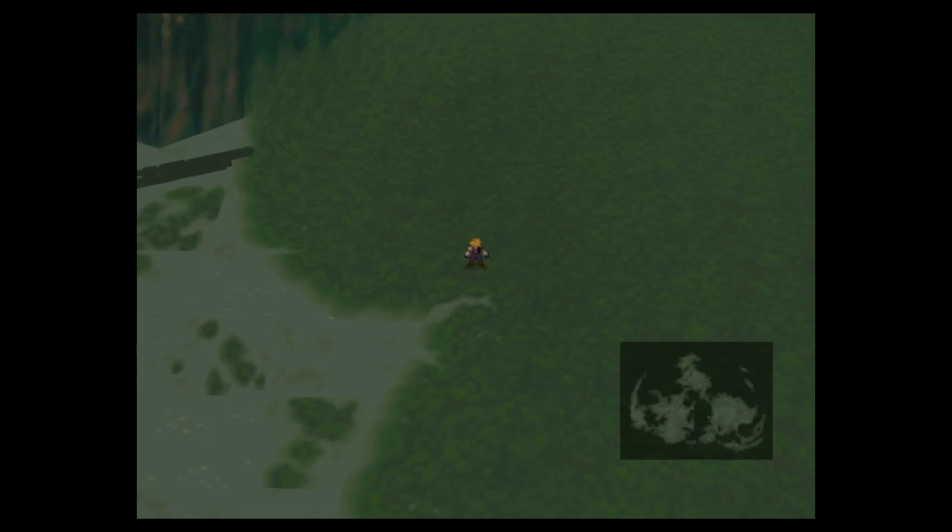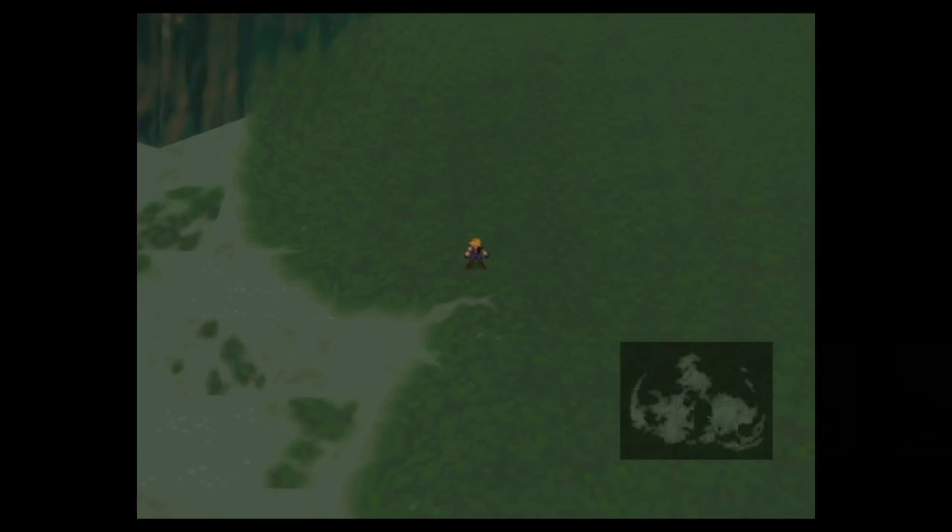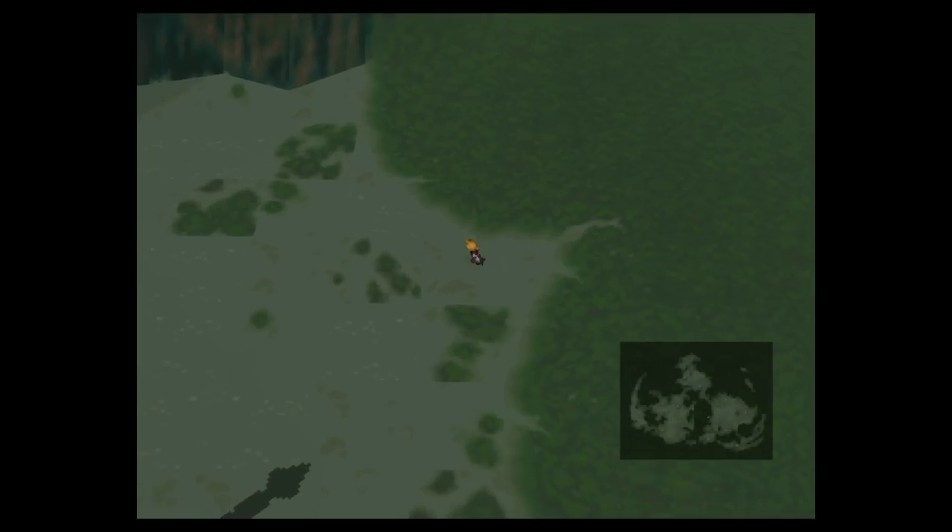Right, let's get on with the fight. To begin the battle, just run into the marsh. One thing I forgot to mention but it's very important: make sure one of your other party members — not the enemy skill party member — has the Sense materia equipped. I've given it to Barret. With the characters set up as I've described, step into the marsh and the Midgar Zolom will come and attack.